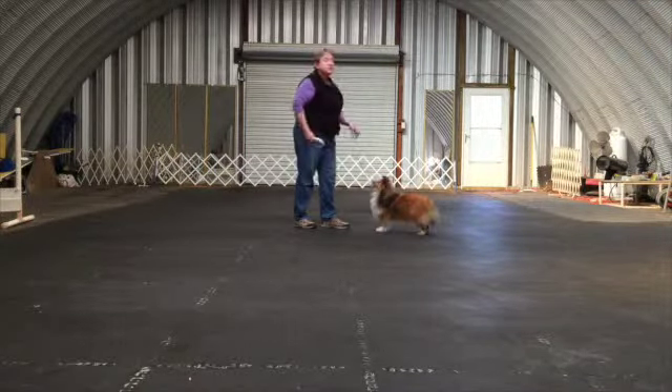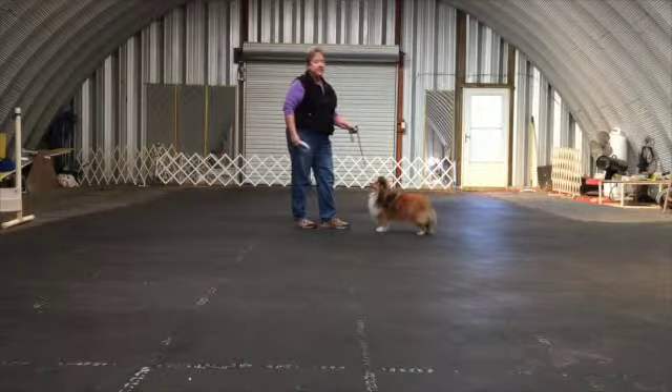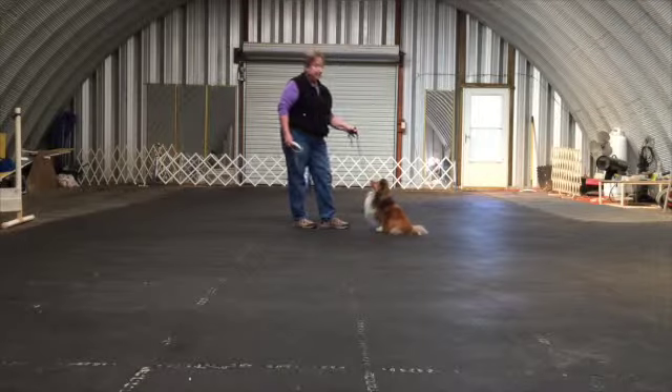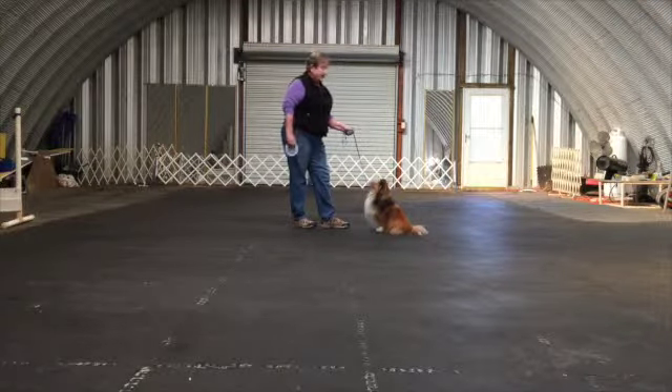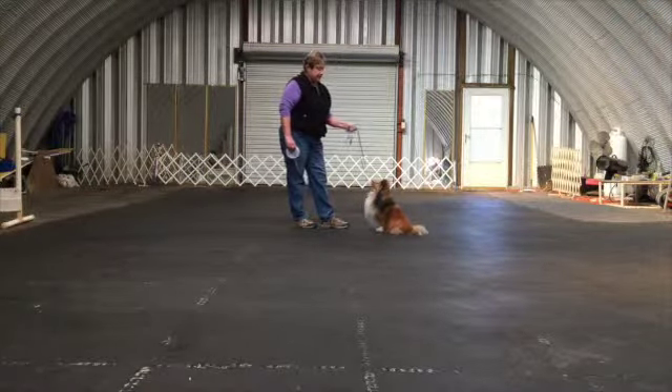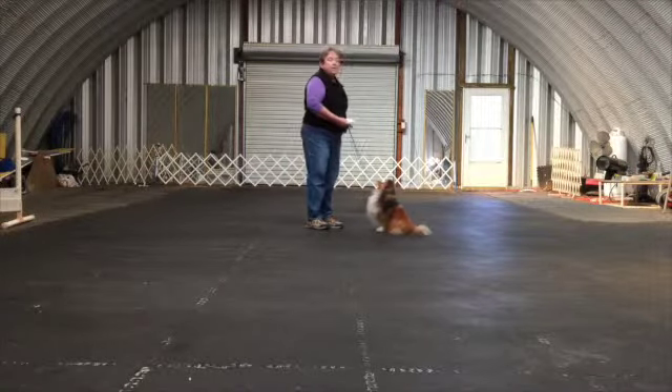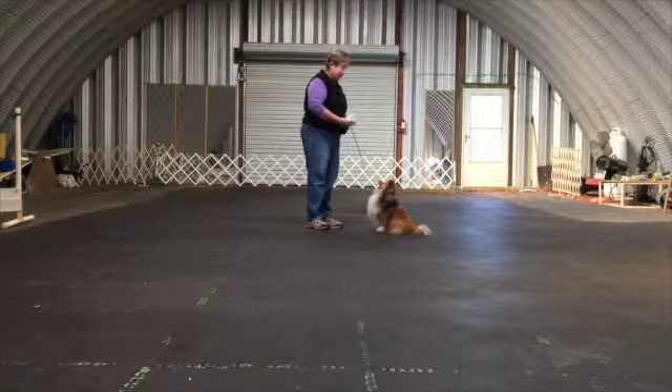Now, Trixine understands that if I do upward collar pressure and tell her to sit, she should sit to turn it off. That's her correction. So as long as she understands that, I am prepared to go ahead and play the game, and I know what I'm going to do about it if she makes an error.